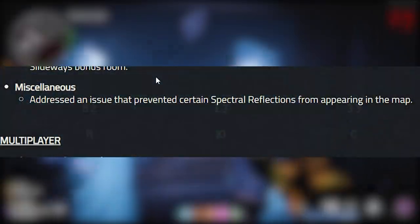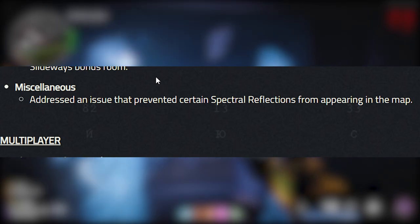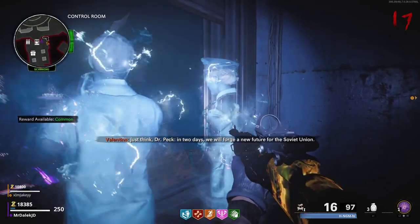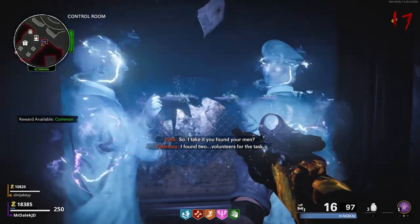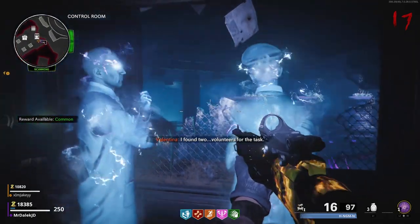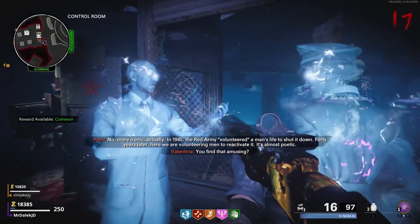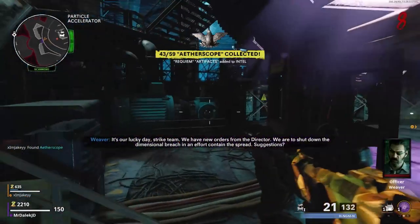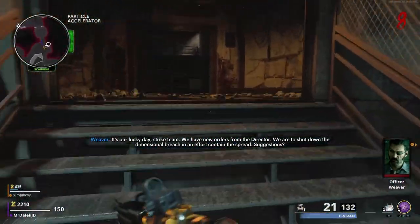In the patch notes they mentioned that they have fixed a bug that caused some spectral reflections to not spawn. For the eight days we've been running Cold War Zombies, these spectral reflections were supposed to appear but never have until now. In this video I'm going to be showing you all of the new ghost spectral reflections, where they are, and how you activate them, as there is a calling card tied to seeing all of these spectral reflections, and there is some very cool storyline attached to all of these.